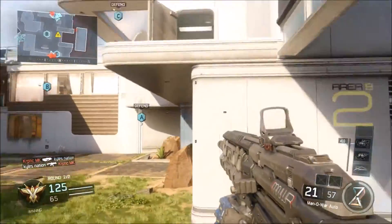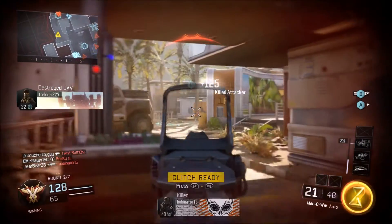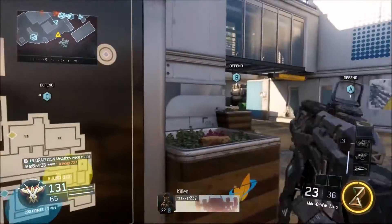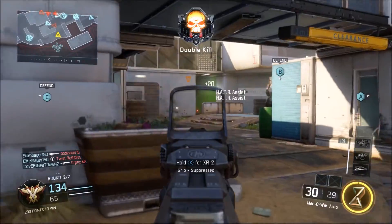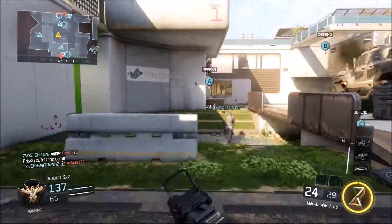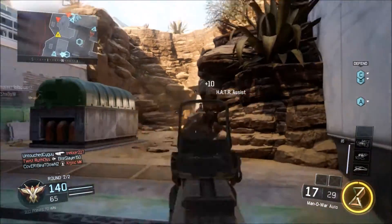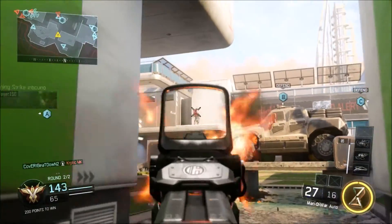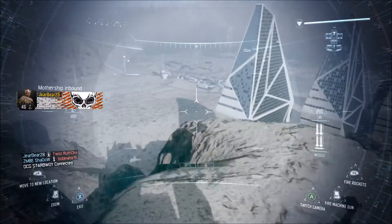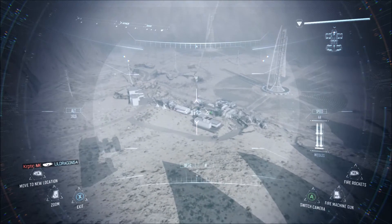Going back to the beta, there were a good number of ARs — like the M8 and the new AK — but there were only a couple of SMGs, which surprised me since I was hoping for more. That's another big reason I'm assuming this is an SMG. While the body looks like an assault rifle, the firing rate, recoil, and the lack of SMGs we've seen so far lead me to assume it's an SMG.